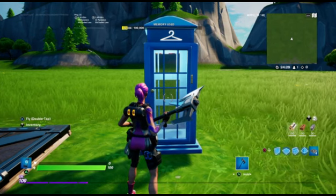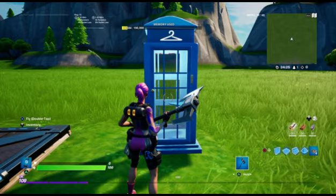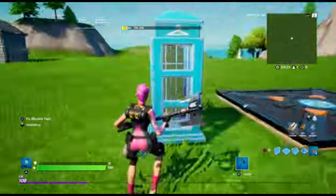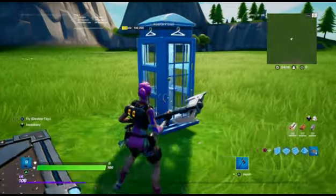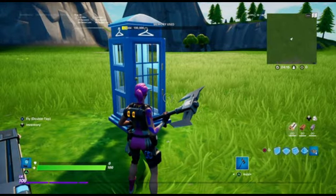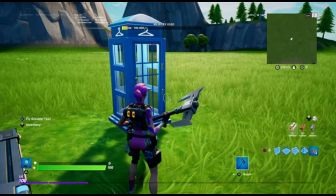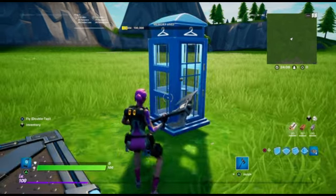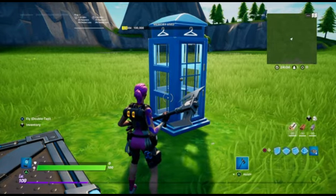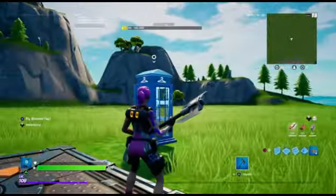Ever since they put the Party Royal mode in creative, I have been fascinated by this phone booth. This phone booth allows you to change your skins while in the mode, and that was mind-blowing. I've been wondering why isn't this in every single Fortnite hub.